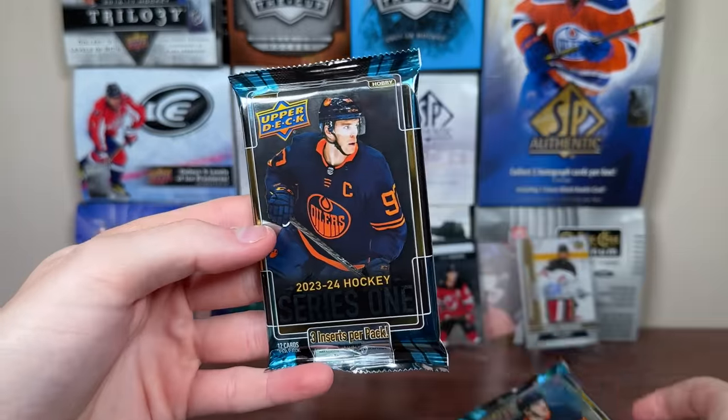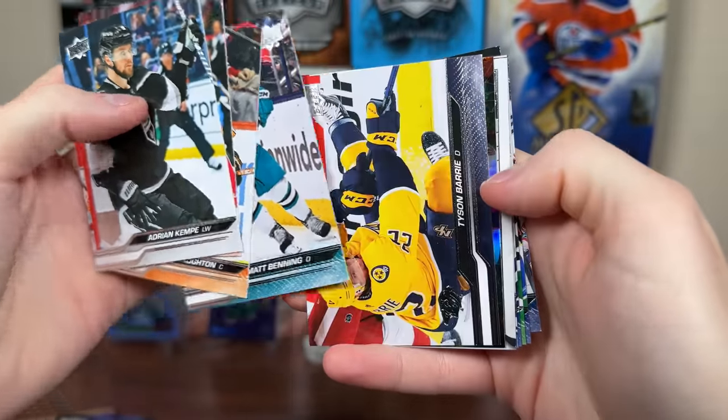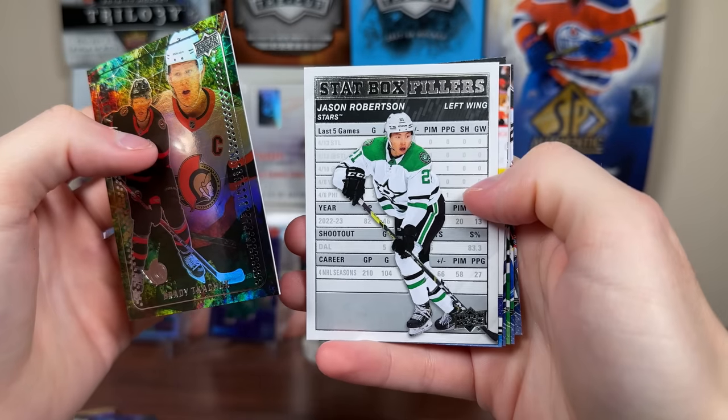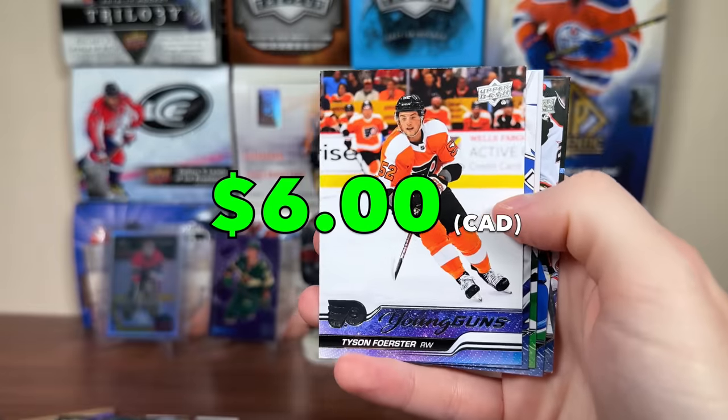Then let's do these two packs of 2324 Series 1. Let's get a Young Guns — there's something cool like that Askaroff. We have — there's Tyson Bear, we got Starzone, Kachuk. I want to open more of this for sure. There's Dot Box Hiller Robertson. Tyson Forrester Young Guns — off to a bit of a slow start, but still pretty decent Young Guns there.